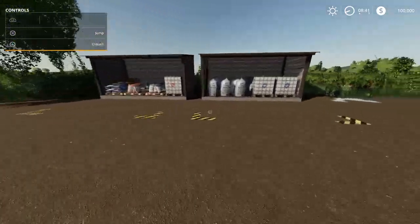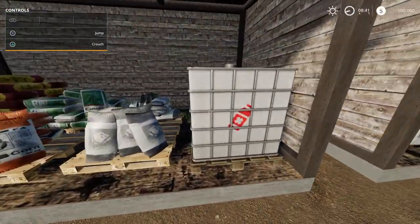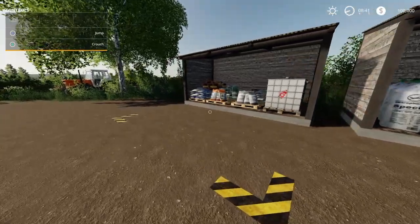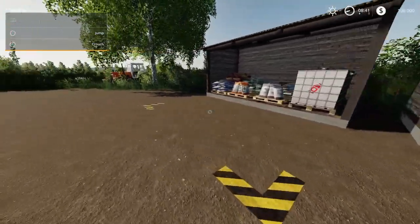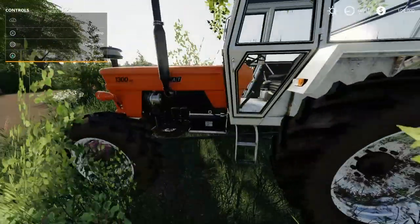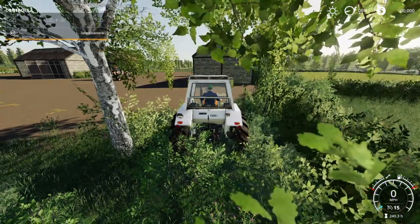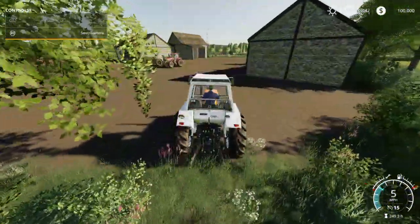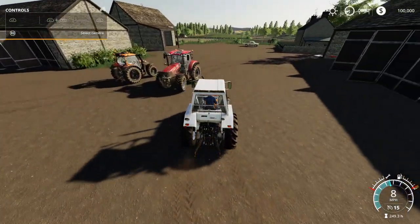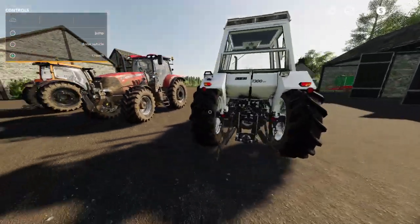What do we have over here? A couple of buildings. Looks like we've got some fertilizer and maybe some herbicide — there's the herbicide over here. Probably get some seeds. This will be nice and convenient when we're ready to do some work out in the fields — won't have to go to the shop, we can just get everything right here. One more tractor. Looks like this is a little Fiat 1300 DT. Not sure why it's over here in the weeds. When it starts it sounds a little rough, but it's moving. I think this thing is kind of old — 249 hours on it. This is probably going to be something that we trade in.